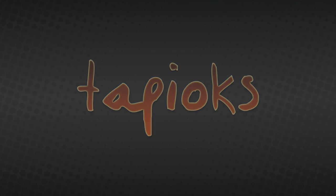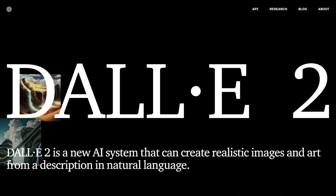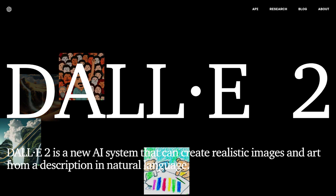Hello everyone! I'm back to share with you some more images I have generated using DALL-E 2, a new AI system from OpenAI that can create realistic images and art from a description in natural language.